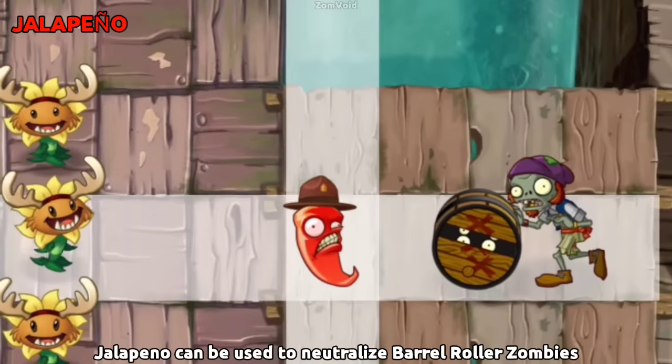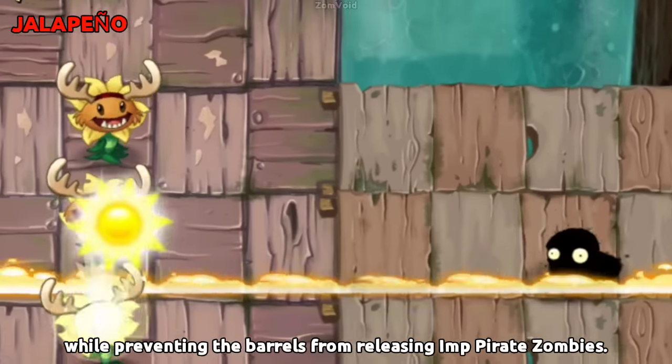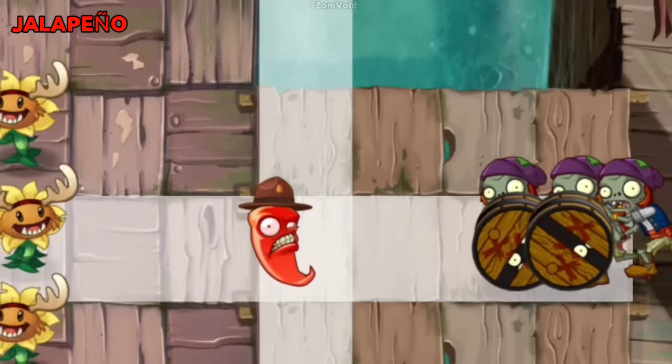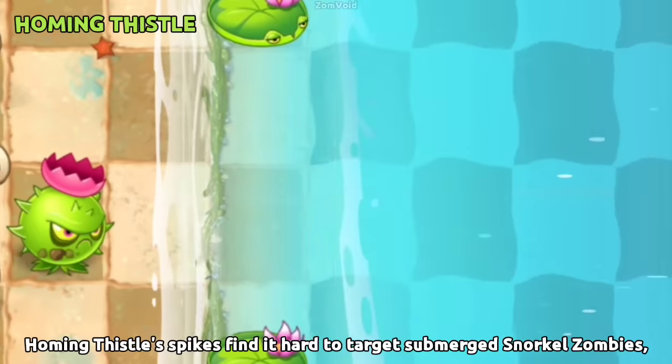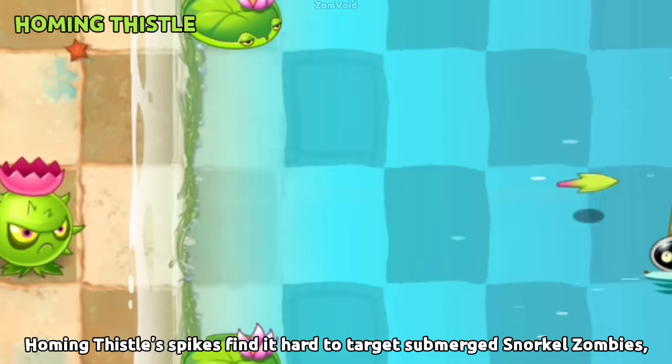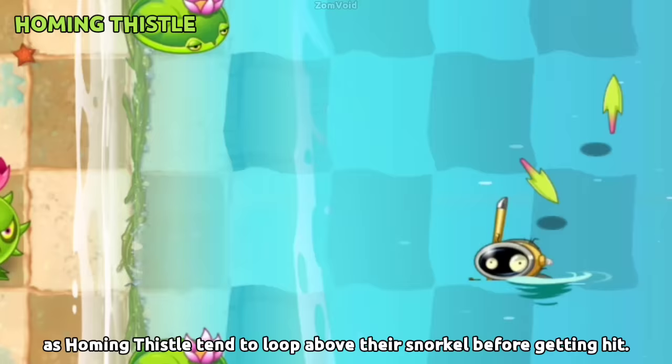Jalapeño can be used to neutralize Barrel Roller Zombies while preventing the barrels from releasing Imp Pirate Zombies. Homing Thistle's spikes find it hard to target submerged Snorkel Zombies, as Homing Thistle tends to loop above their snorkel before getting a hit.